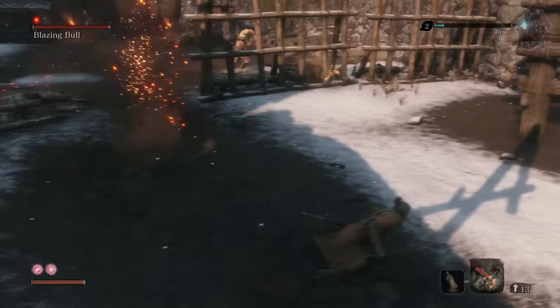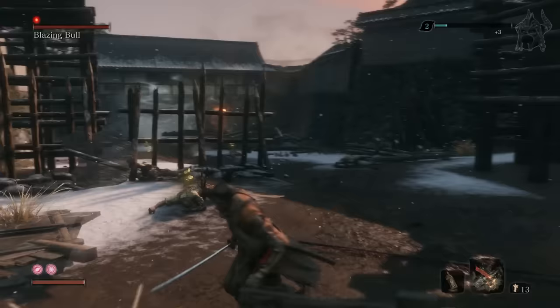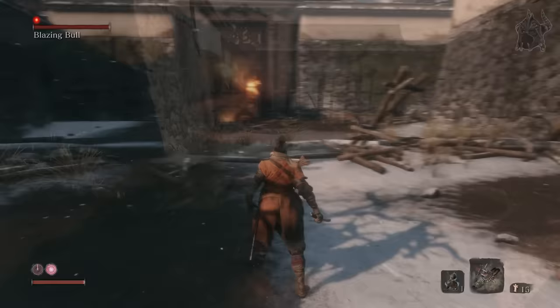First, what you want to do is run around, keeping your distance so it kills the loose enemies and clears all the obstacles when you first enter the arena. This way you'll have more room to position yourself in the correct place to fight it.